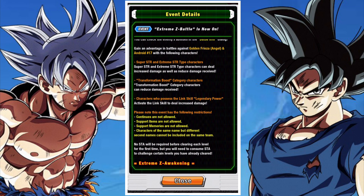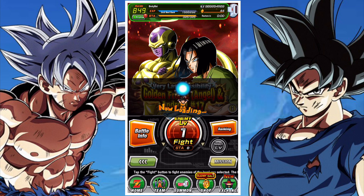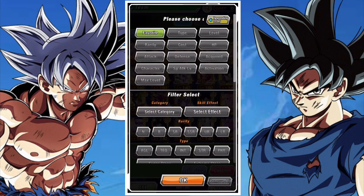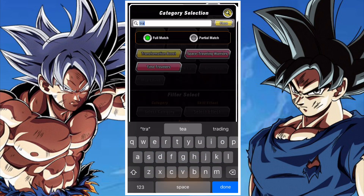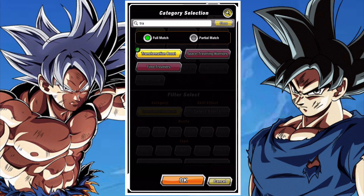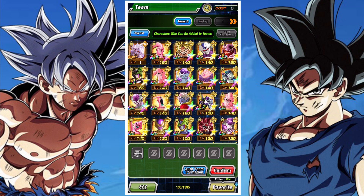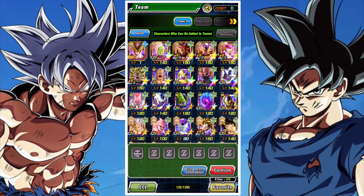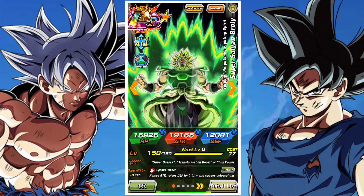Strength and Transformation Boost characters are going to be your number one allies in terms of completing this event. There's a lot of teams you can build with Transformation Boost, so don't take this team as the be-all and end-all — there's so many different variants.